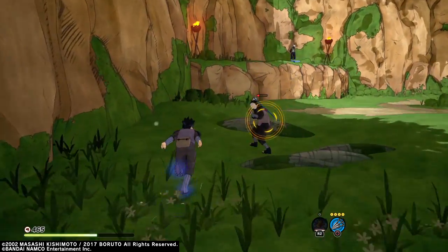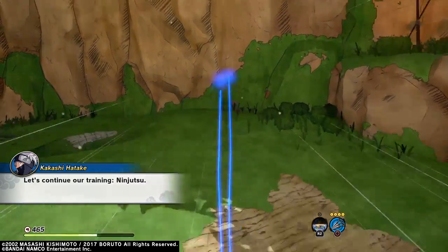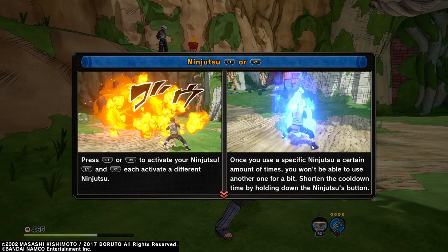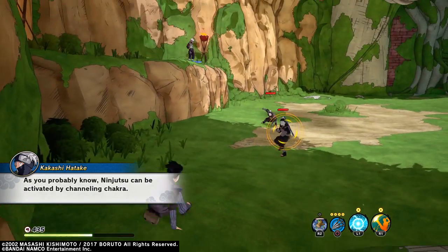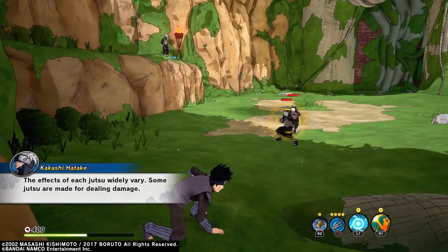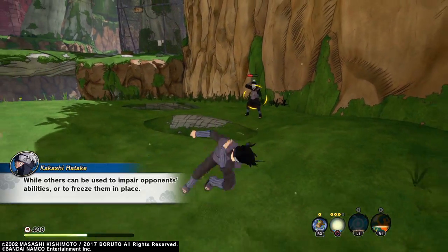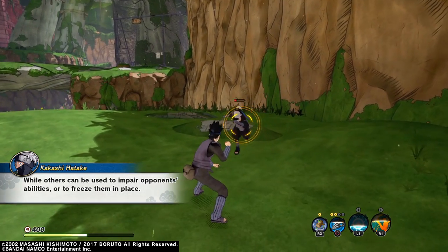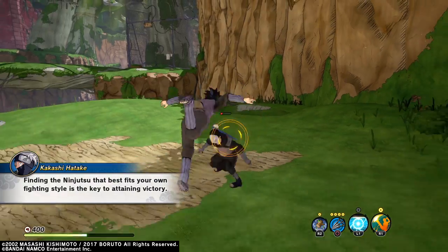I don't know if I did that right or not, but that is pretty cool. Let's continue our training — ninjutsu. Press L1 or R1 to activate your ninjutsu. Once you use a specific ninjutsu a certain amount of times, you won't be able to use another one for a bit — it starts a cooldown time by holding down the ninjutsu button. Ninjutsu is activated by channeling chakra. The effects of each ninjutsu widely vary — some jutsu are made for damage, while others can impair opponents' abilities or freeze them in place. Finding the ninjutsu that best fits your own fighting style is the key to attaining victory.